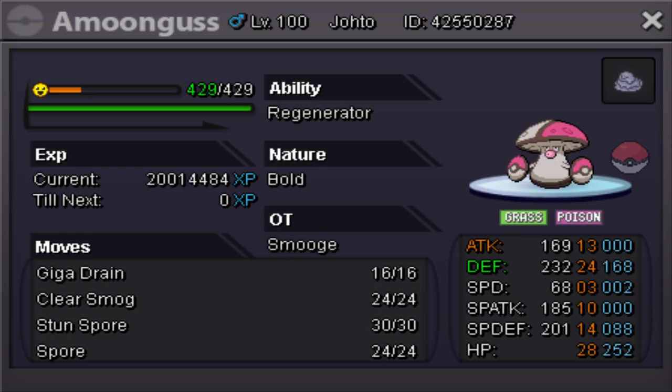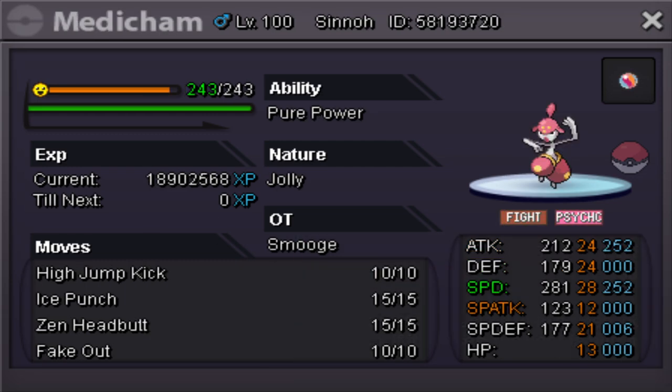Next we have Amoonguss — this is one of the first Pokémon I hunted on this game, it's horrible, but we're gonna use it because it's what I have. We have Giga Drain, Clear Smog, Stun Spore, and Spore. Stun Spore is nice so I can slow things down for Porygon and Medicham. Speaking of Medicham, we have Medicham with High Jump Kick, Ice Punch, Zen Headbutt, and Fake Out — max Speed and max Attack.